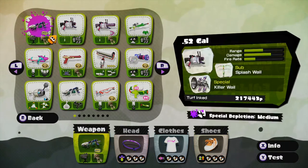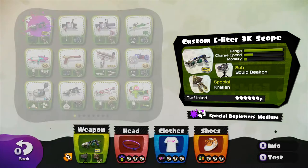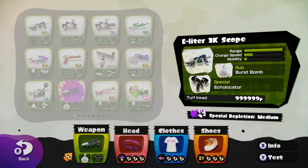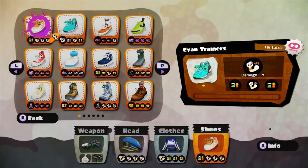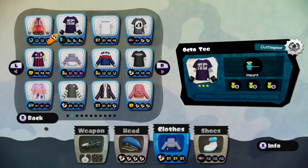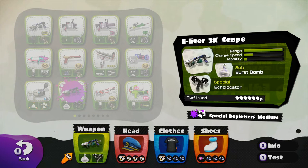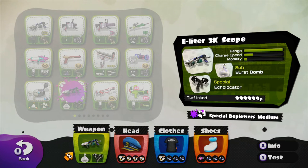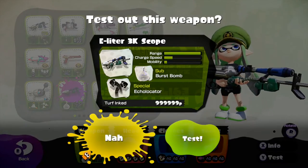I have maxed out both the custom and the regular E-Liter 3K scopes. Their kits are slightly different, so I'm gonna start off with the regular E-Liter, and in the match I'll be using the custom. I'm gonna switch kits in the middle to show the difference between normal and custom. Let's get right into it.